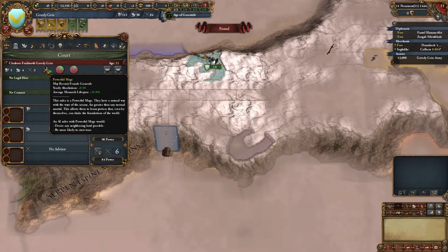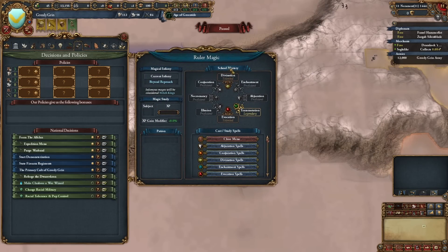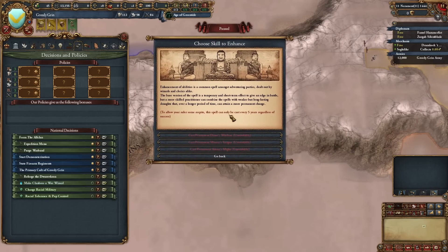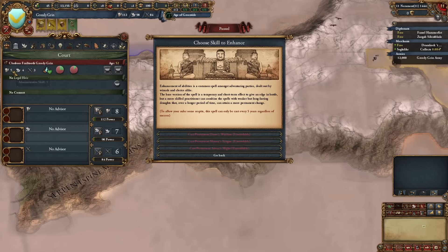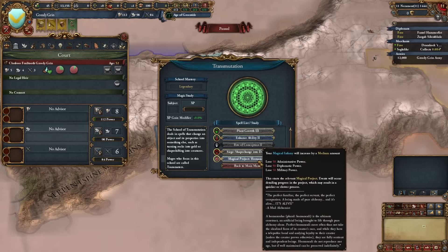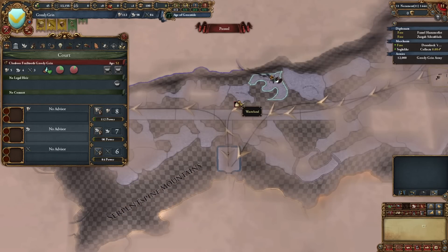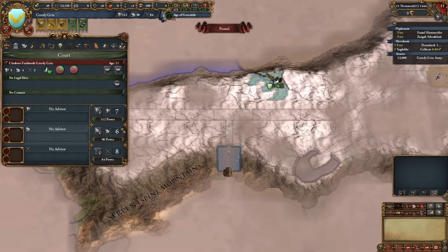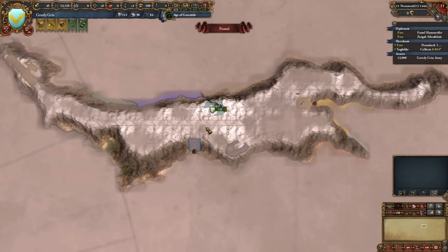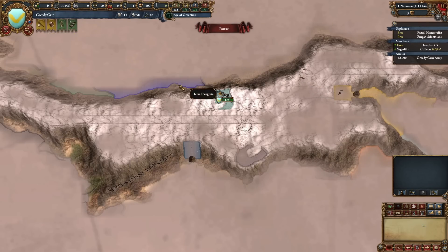Our ruler is a 5/4/3 powerful mage from the start — Clan Boss Frail Tooth Greedy Grin — talented in divination, evocation, and legendary in transmutation. This opens us up for possibly using Enhance Ability to increase our stats, though he's quite old. We could try to get a homunculus but it's not worth the monarch points right now. We'll focus military because we are Monstrous, which means we start at tech two while dwarves are tech three. We're in the Serpent Spine so we go Native Oppression — you cannot avoid the natives there.